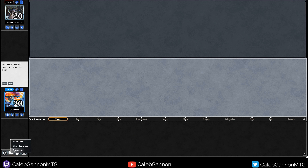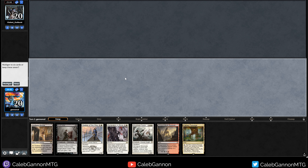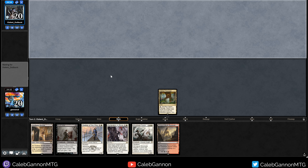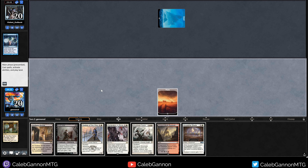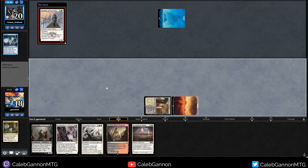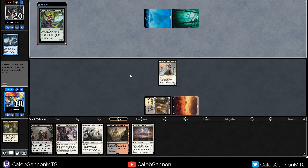We are here in the finals against Violent Outburst. Let's go first. Fabled Passage is actually fine here - I'm going to keep this hand. It's a little bit awkward, but it's got three lands and a bunch of spells. So we're going to start with Fabled Passage for a Plains. Then I can Godless Shrine for probably Seeker of the Way. What do they ponder? They chose to not shuffle. Get our Plains. Ancestral Blade - that's going to come up. So we're going to lead with Seeker of the Way.